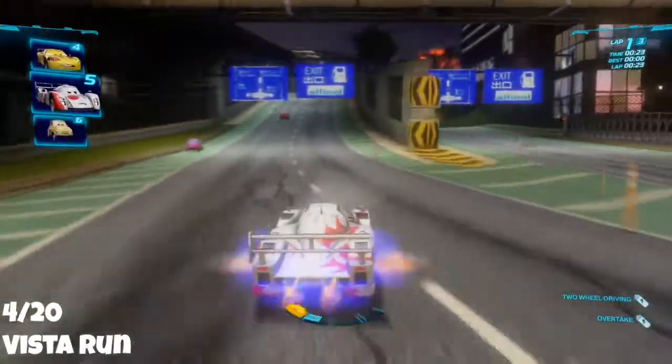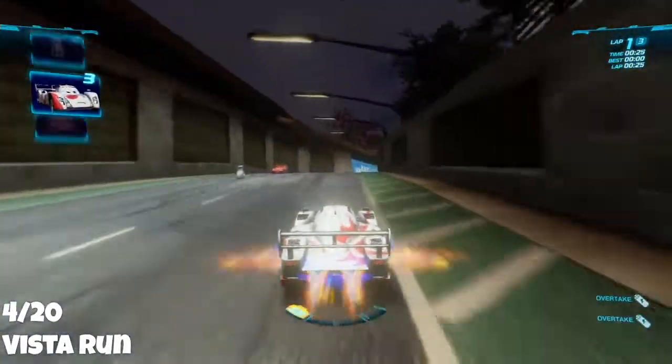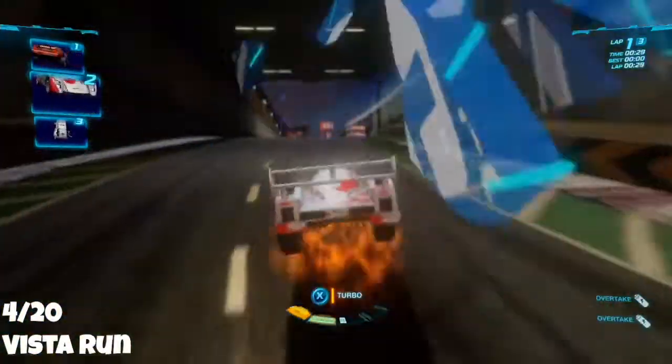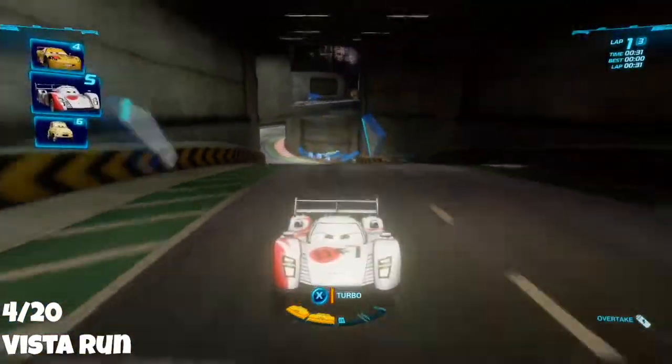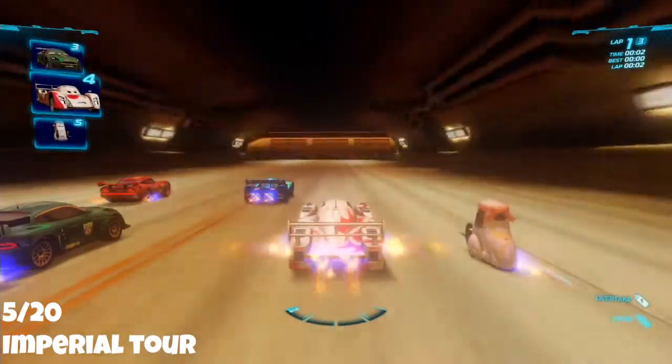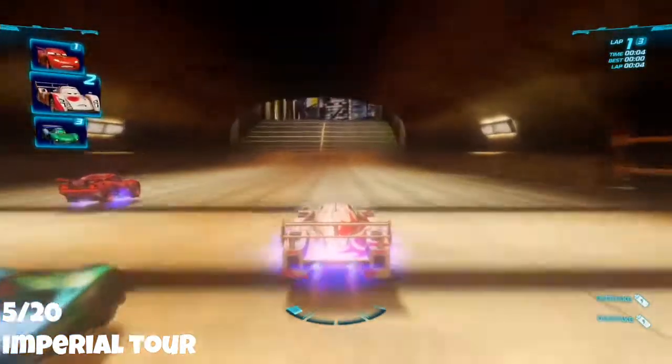Next up is Vista Run. Get around halfway through the map and when you reach this point, keep an eye out for two paths. Take the left one and jump through this advertisement. The point should be directly in the center of the jump, so it shouldn't be too hard to get.